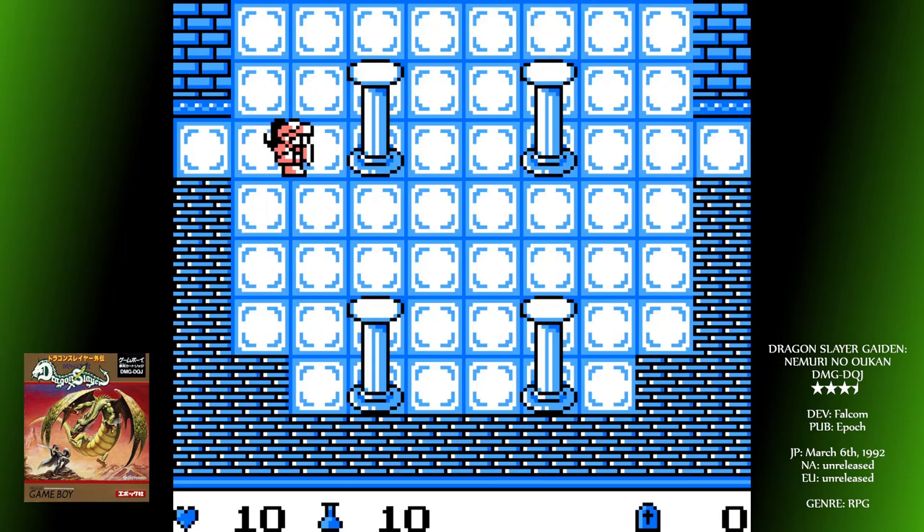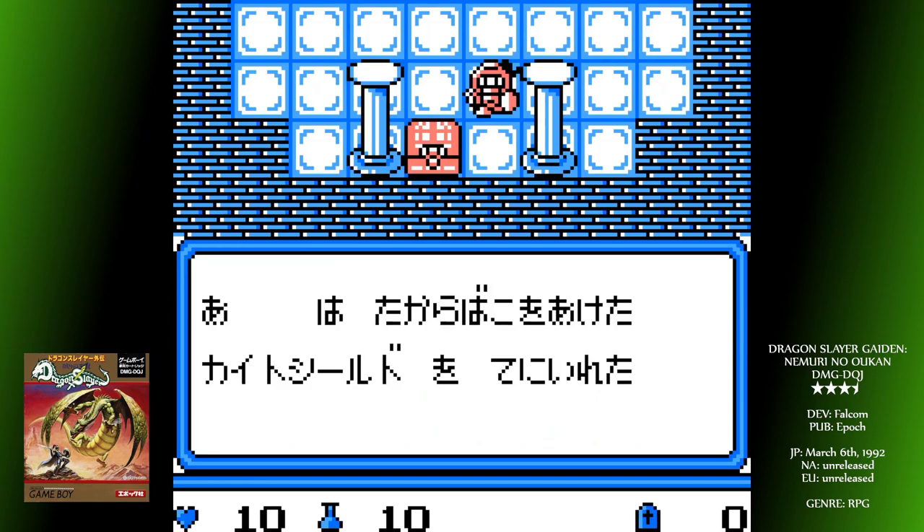First off, you'll have to equip yourself. You get a thousand gold, with which you can buy a basic sword, armour and shield. Or you can skulk around the castle to the right to find the best armour and shield available to you at present, meaning you can spend all your cash on the much stronger longsword from the armoury.